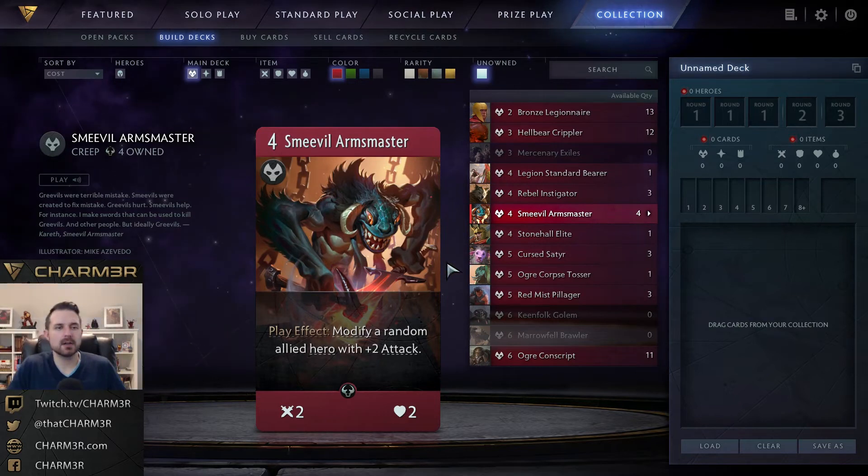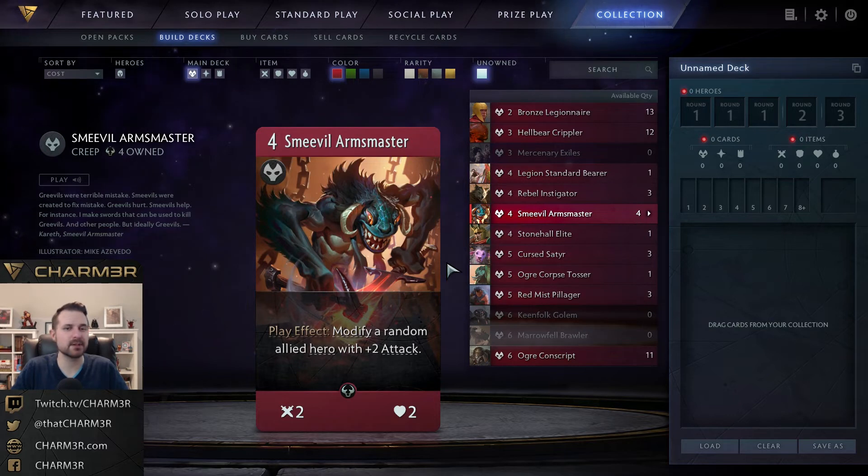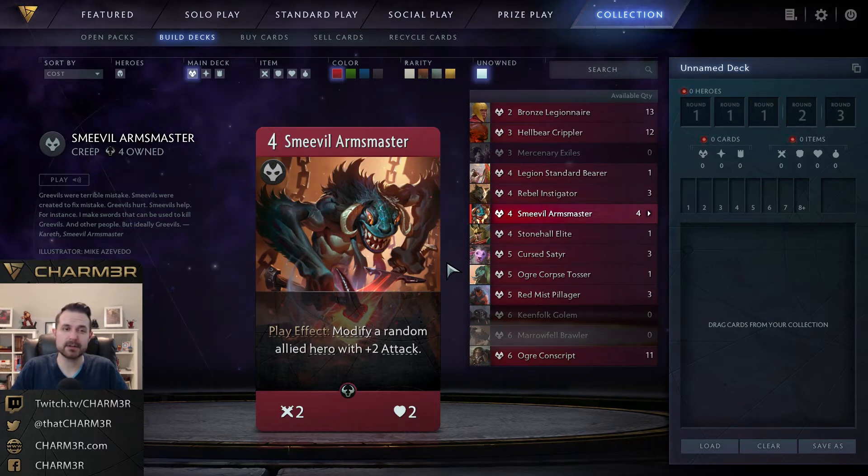Next is Smevil Arms Master: a four-mana two-two with a play effect that modifies a random allied hero with plus two attack. The modify plus attack is nice because it's proactive, but the two-two body leaves a lot to be desired — a lot of times this is just going to soak damage as a chump blocker. I like this more than the green Smevil, but I'm still not excited about it. Much like the Instigator, this ends up as filler in draft and does not see play in constructed. I'm only running it if I need to up my red count, because the two-two stat line doesn't do a lot and the hero buff isn't something that's going to win a game most often.